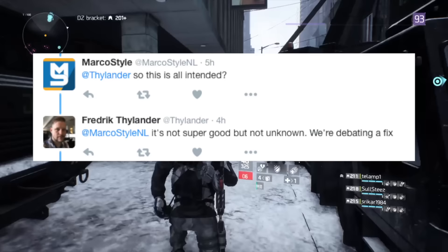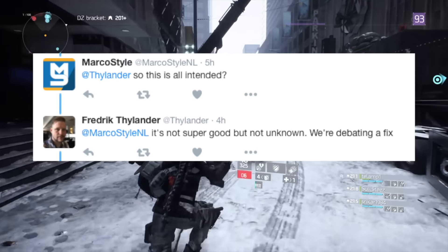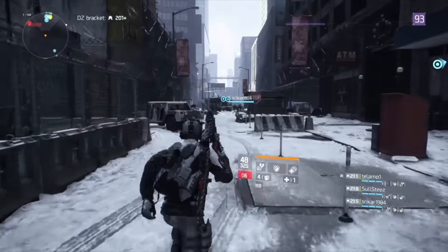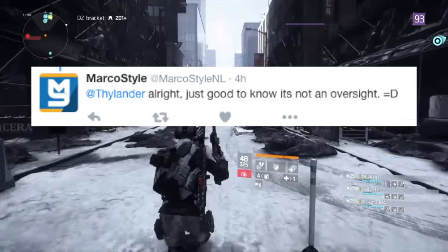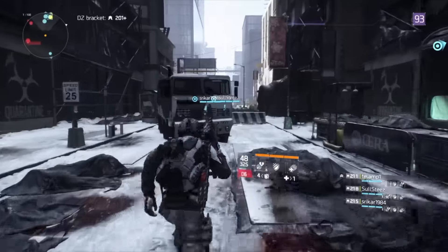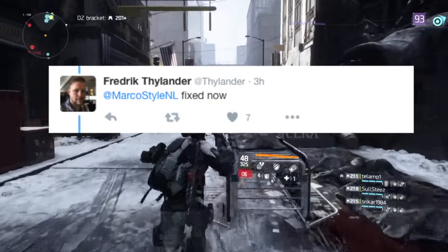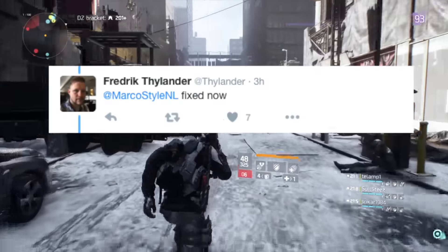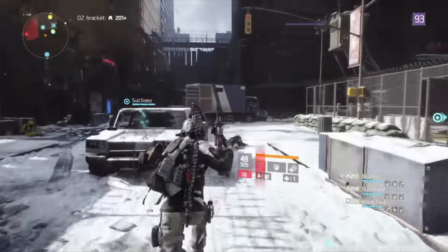Frederick replied that it's a special case going from 163 to 182, where the total stats budget is larger than the base stat so there can be some overlap. Marcus asked if this was all intended, and Frederick said it's not great but not unknown, and that they are debating a fix. Marco replied that it's good to know it's not an oversight, and finally Frederick confirmed: 'Fixed.' So the overlapping bug for 163 to 182 is no more — great job Marco for pushing on that.